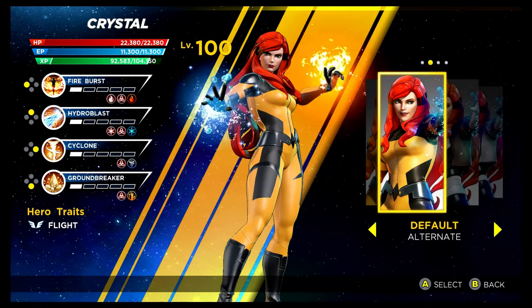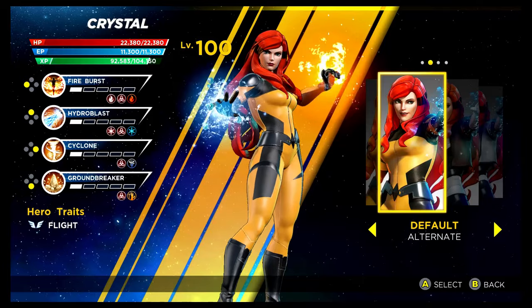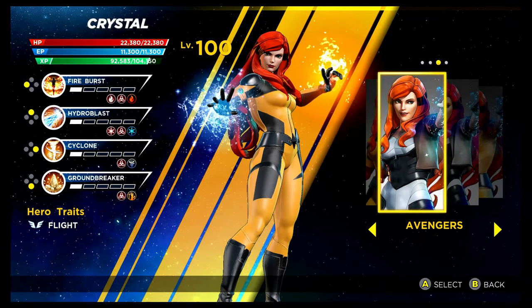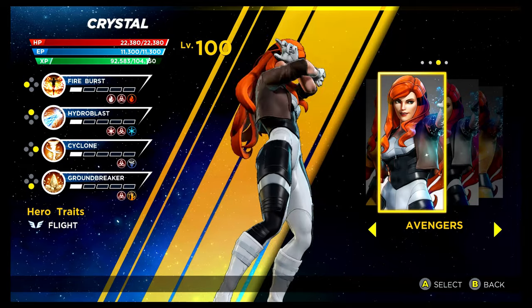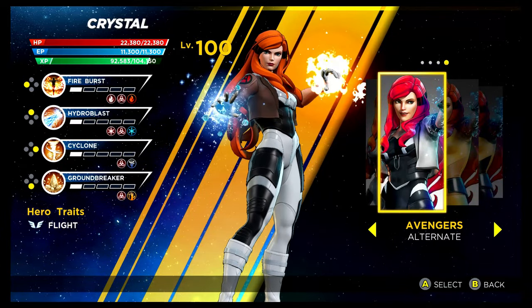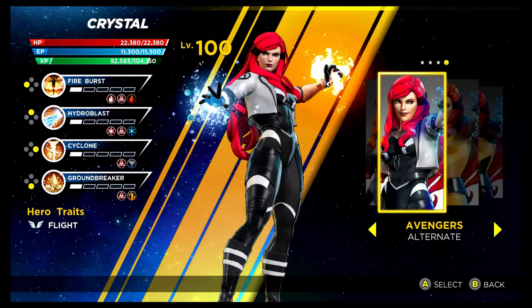The first costume for Crystal is the alternative recolouring — there's not a lot of difference between this and the base costume. This particular one is unlocked as you're playing through the Superior Story mode. We then have the Avengers costume from the Shield Depot — this one looks really great. And then we've got the alternative recolouring, also from the Shield Depot. Both look pretty great, to be honest.